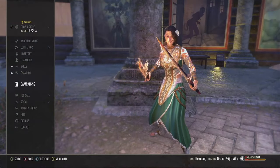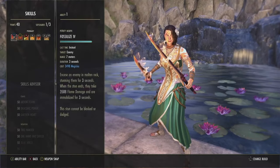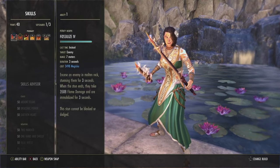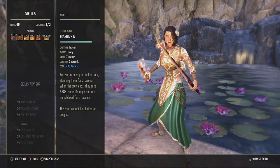Without further ado, let's leap our way into the build. First of all, we run Fossilize — this is our CC stun. It stuns a target for three seconds and does some damage. I prefer the Fossilize morph over the other morph because of that root it applies.